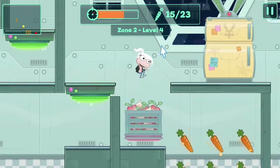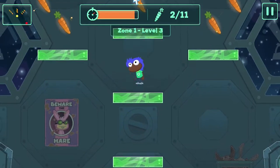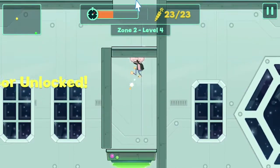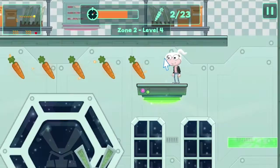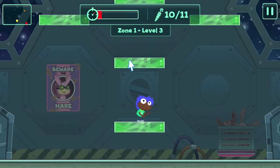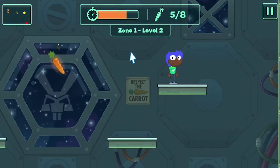Tip number three: aim for the tough carrots first, save the easy ones for last. Since you're on the clock, you're going to want to maximize your precious time. One really helpful way to do that is to shoot for the harder-to-reach carrots first while you have some time to get the hang of it. Then, as the timer starts winding down and your adrenaline starts to climb — because it will — it will at least be easier to beat in those final seconds. No need to get all up in your head, you wily collector of carrots. Managing your time efficiently will help you stay cool under pressure.